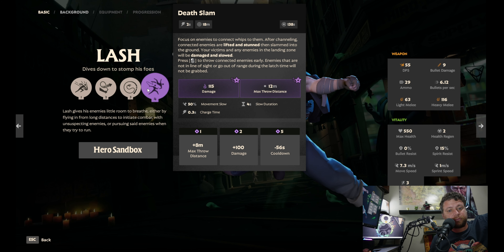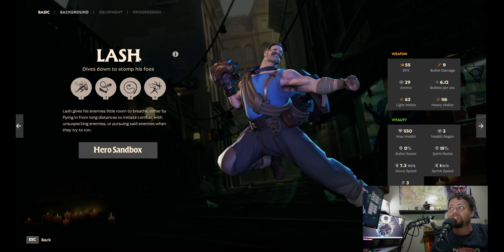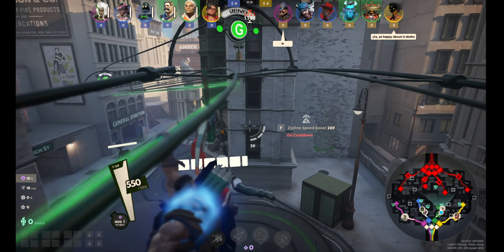With Death Slam you click to lift enemies up and select where to put them down. It's great for getting enemies under your tower or walker — the walker stomps and extra-stuns them — or pulling them out from under their walker so your teammates can kill them. Really great hero for teamfights and getting good pickoffs.